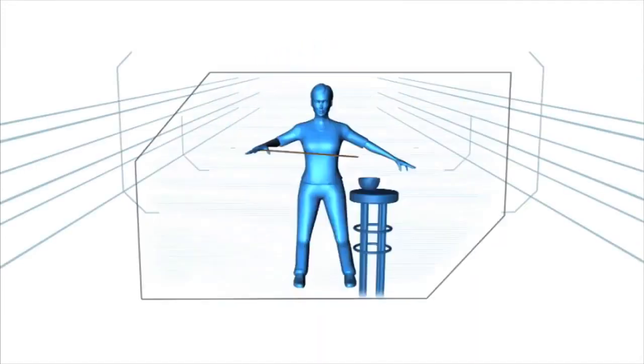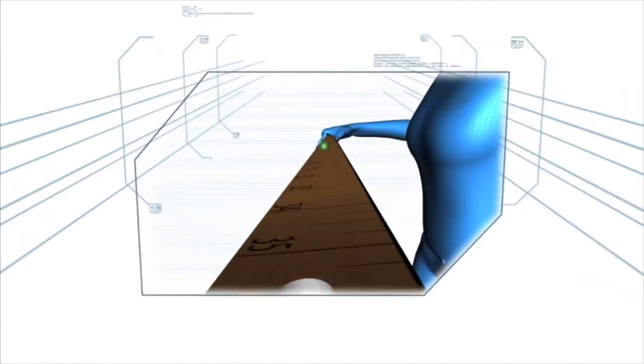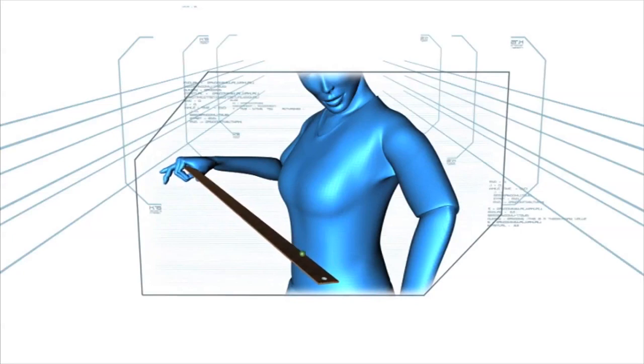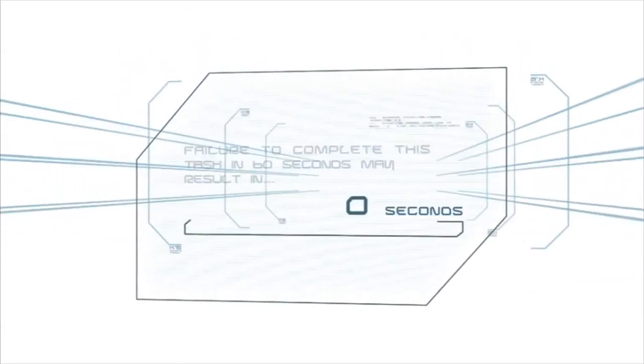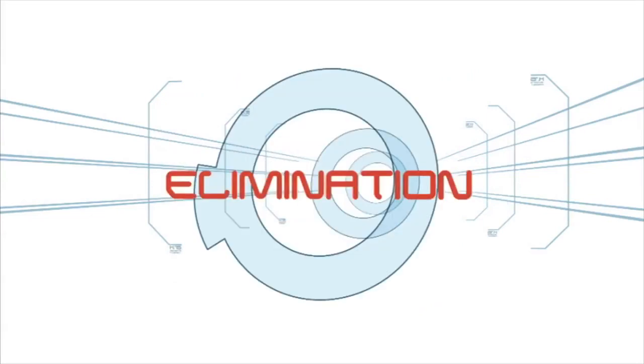In this challenge, the contestant must roll a marble down the length of a yardstick and deposit it in the small hole at the far end. The further the marble proceeds, the harder it is to control. Thus, a steady hand is required to succeed. Failure to complete this task in 60 seconds may result in elimination.